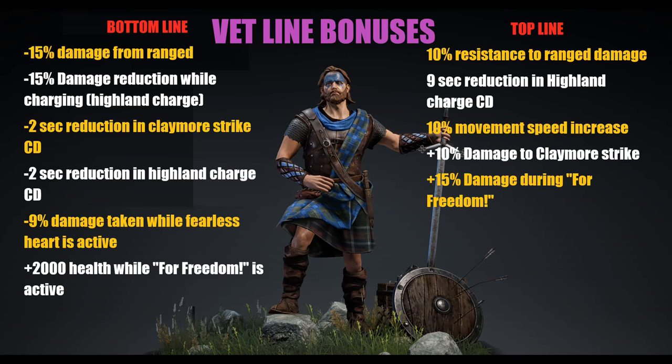The top line gets 10% range resistance, a 9-second reduction in highland charge cooldown, 10% movement speed increase, and +10% damage to claymore strike — in addition to the 5% from your doctrine, giving you 15% total. Then +50% damage during cry for freedom, stacked on the 40% you already get — so 55% total when cry for freedom is running. With the 15% claymore strike bonus on top of that, you're putting out pretty decent damage.